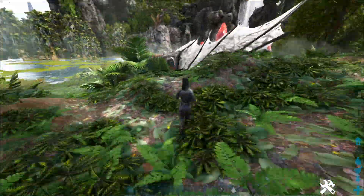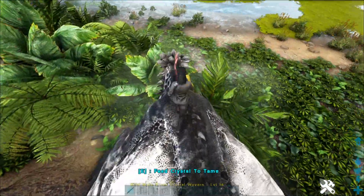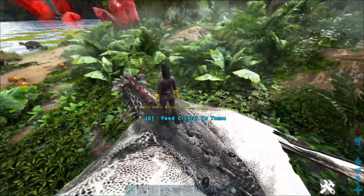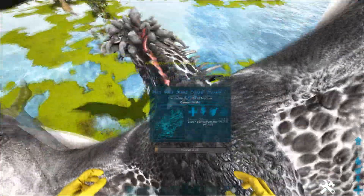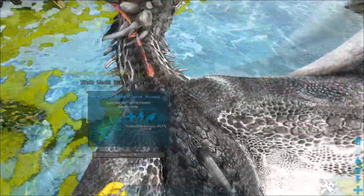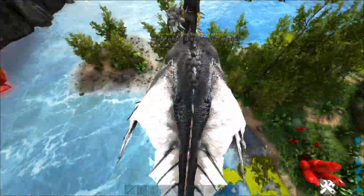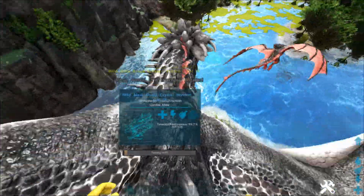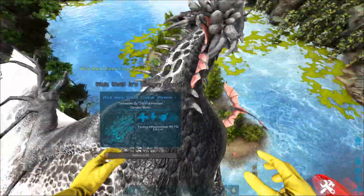Now if you want to go about taming these, you have to do it the same way as before, which is to mount them. So you want to get on the back so when it flies off you're fully secure. Then what you do is use normal crystal to feed it — upon one feed that gave it 4.4% taming. Depending on your taming rates that will be different. Pretty much it's a passive tame and this is the best way to do it on its back.